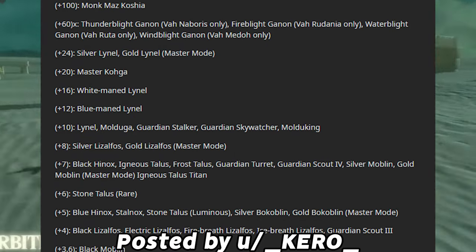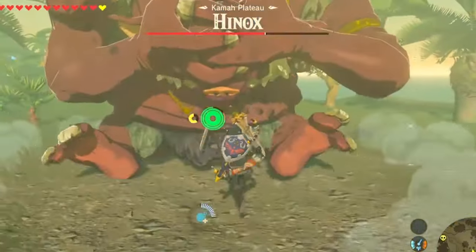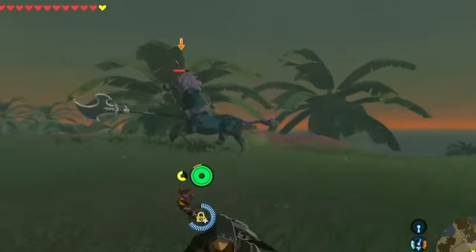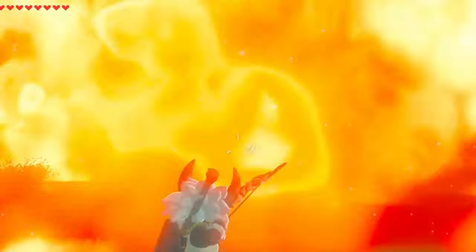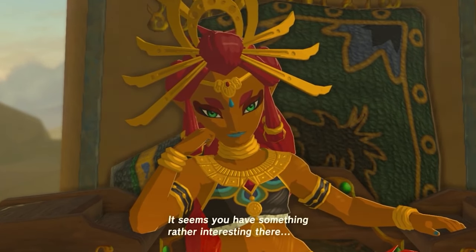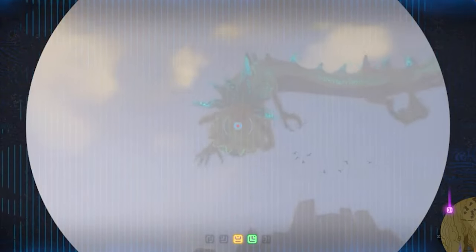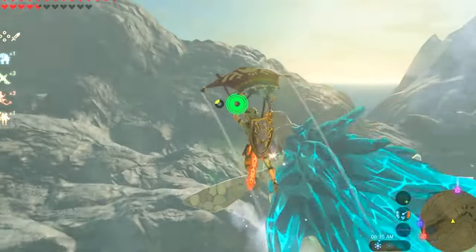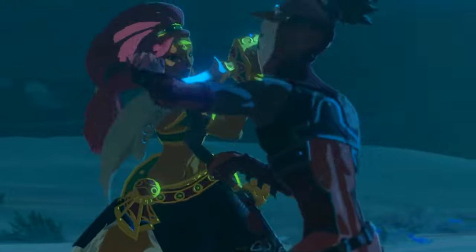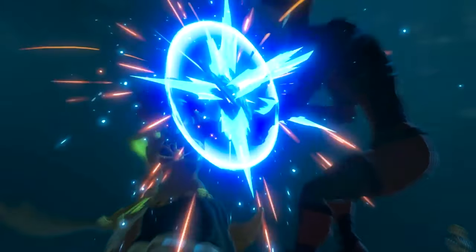As to what each individual enemy type is worth: regular bokoblins and moblins are worth so little they almost count as 0; Lizalfos are worth 1 point; black moblins, stone talus, and Hinox are worth 3 points, with their rare and blue Hinox variations going up 2 to 3 points; Guardian Stalkers and Lynels start at 10 points, scaling to 24 for silver Lynels; and bosses are worth 60 points. Also, passing certain story missions — like seeking out Impa, defeating the Yiga Clan's Master Kohga, or turning the Thunder Helm to Riju — automatically levels you up to level 1 or 2 if you haven't already reached them. Interestingly, the game's dragons Dinraal and Farosh won't appear until the Seek Out Impa quest is fulfilled, while disguised members of the Yiga Clan won't spawn in the overworld until the counter reaches level 1, with Blademasters and foot soldiers only spawning at level 2.